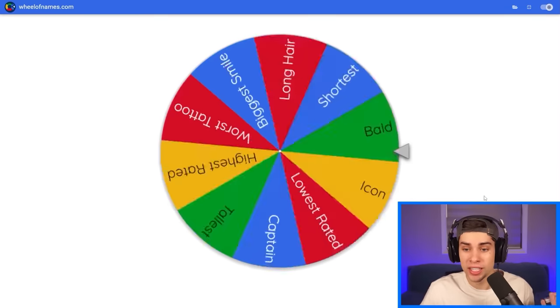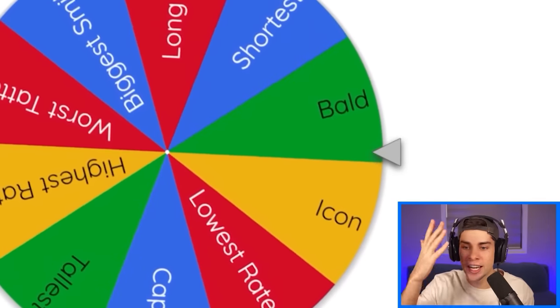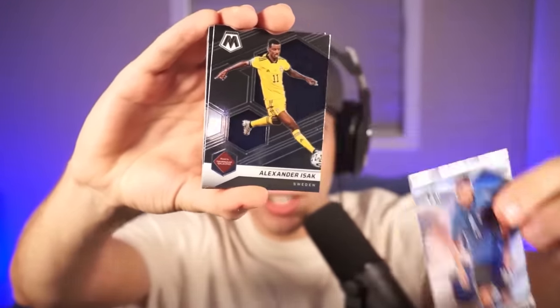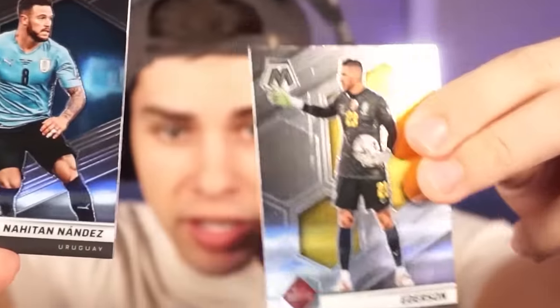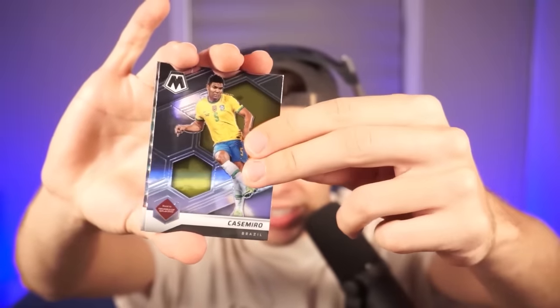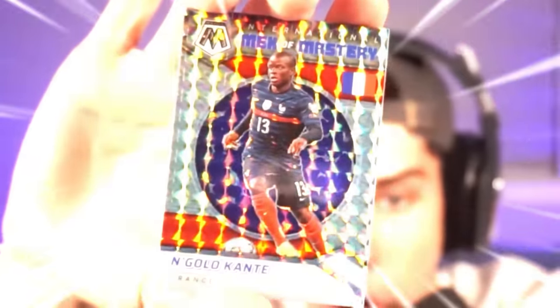I'm hoping we start off with 'highest rated' - I want a good player. And of course it's gonna be 'bald.' The player we need to pick has no hair. Al Sheep has hair, Barella has hair, Isaac has hair. Matthew Hope has beautiful hair, Ederson's not bald. Nandes has hair, Kovacic has hair, Casemiro has hair. Oh, did I really get a special Harry McGuire card? Giovanni Reyna and the final card - I'm saying that's bald.